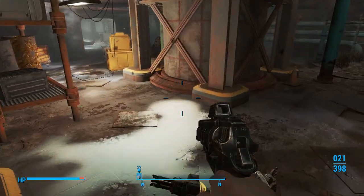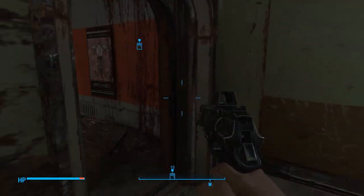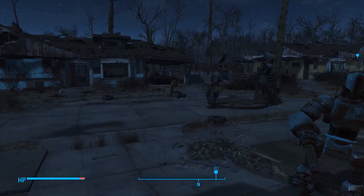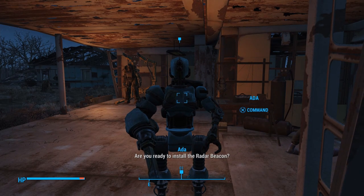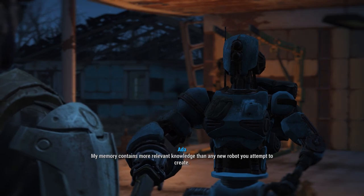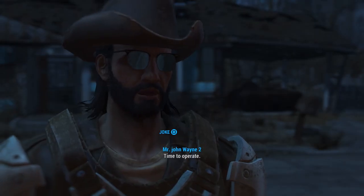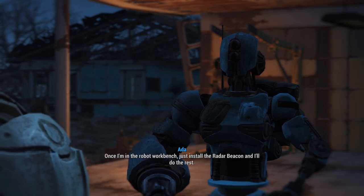Let's go to Sanctuary and build a robot workbench. I'll see everybody at Sanctuary. [Mama Murphy]: 'You are tied to this place, kid. Your energy.' Whatever you say, Mama Murphy. I already built the robot workbench, so let's go ahead and talk to Ada. [Ada]: 'Are you ready to install the radar beacon?' [Player]: 'Does it have to be you? I could install it on a different robot.' [Ada]: 'My memory contains more relevant knowledge than any new robot you attempt to create. I appreciate your concern, but I can assure you I won't suffer any harm from the installation. Just be certain you don't disconnect anything essential while you're rummaging through my circuitry. Once I'm in the robot workbench, just install the radar beacon and I'll do the rest.'